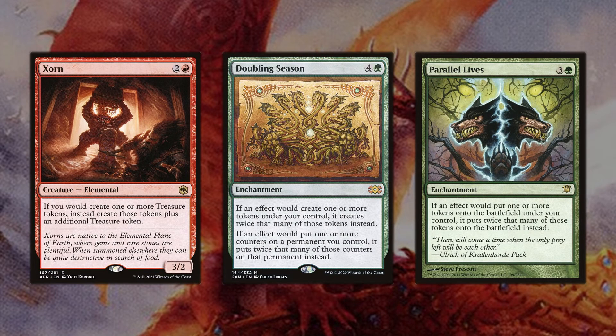With so many treasure tokens coming out, it is best to double them as often as possible. Cards like Xorn, Doubling Season, and Parallel Lives will give you twice the amount of treasure tokens for each hasty creature attacking. These cards, even though some may be very expensive, are the best ways to accelerate the board state. Simply going from one treasure to two treasures is a massive difference. Definitely include these.